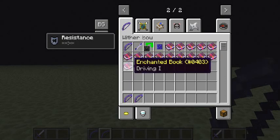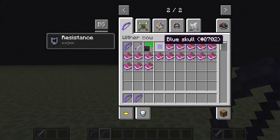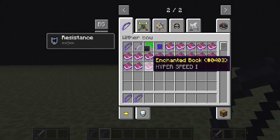Fire resistance. Now here are some of the exclusive ones. Driving — I'll show you that one, that's the one I'm going to show. Supercharged — that will shoot blue Wither skulls, which will do a lot more damage, like with the regular Wither. And then there's Hyper Speed — that will make it go extremely fast, so fast that it's impossible to see.